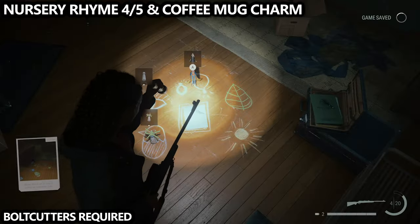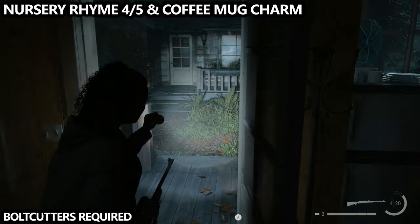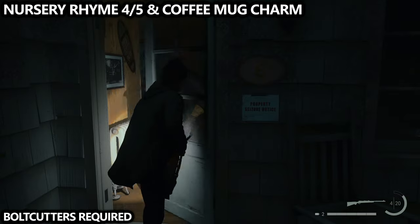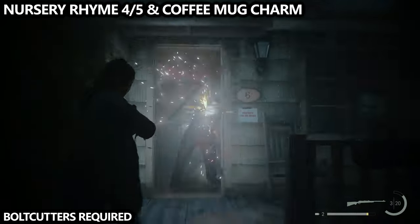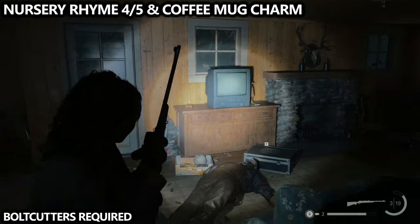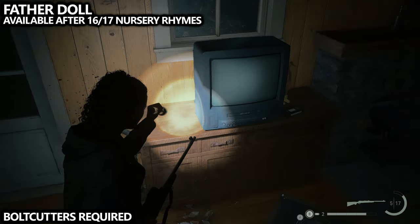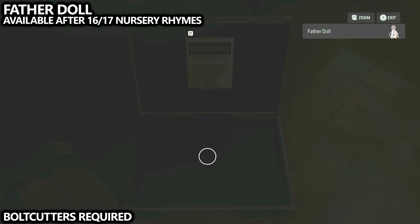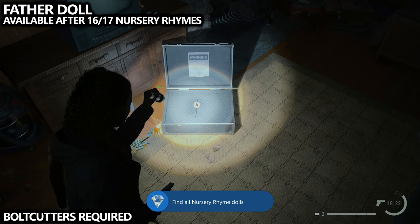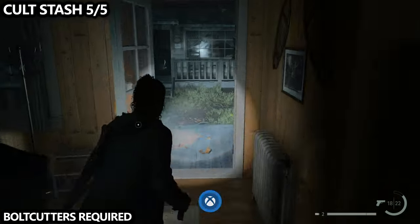Upon completing that nursery rhyme, pick up the dolls and go to the cabin directly in front of you, labeled number six. Something has changed — a new enemy has spawned. Take out that enemy and find the coffee mug charm directly in front of you next to the TV. Additionally, next to the TV, only if you've completed 16 out of 17 nursery rhymes, you'll find the Federal Bureau of Control case, which you can open up to find the father doll inside. If you can't grab it, you're missing nursery rhymes from other areas of the game.